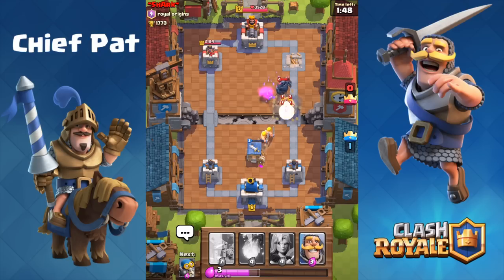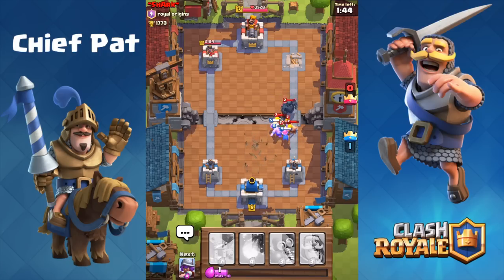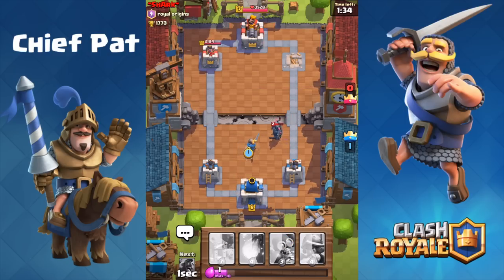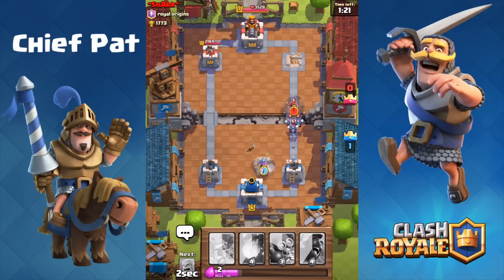If we upgraded our Barbarians just one more time they would have been able to take two shots from the P.E.K.K.A., which would have completely changed that trade. But that's just one of those things with not having the card levels. As our Valkyrie kills all of those Barbarians, we're just going to sit back on defense with our Knight and hopefully the Knight can take out the P.E.K.K.A. and reset where we are inside of the battle. The Knight got two-shot just like the Barbarians, but his life did not go in vain — he ended up taking out the P.E.K.K.A. as well.